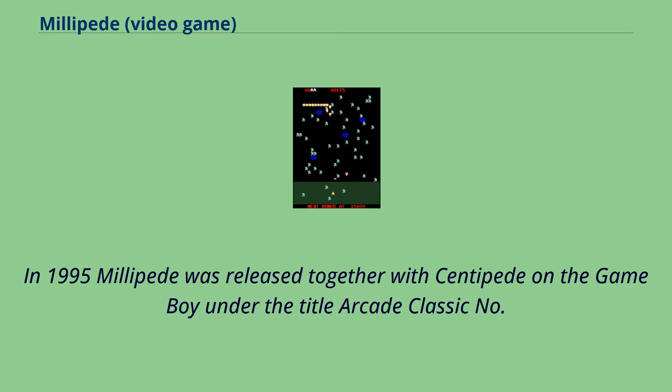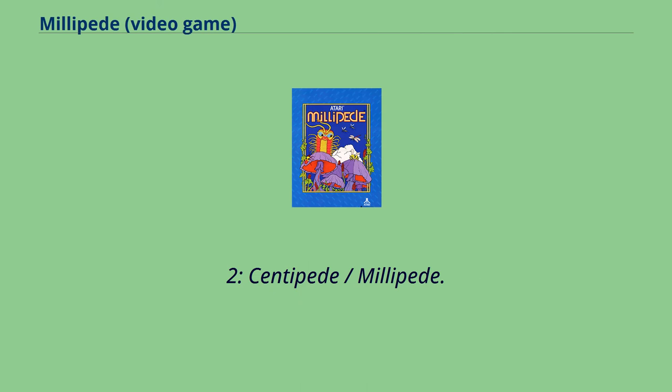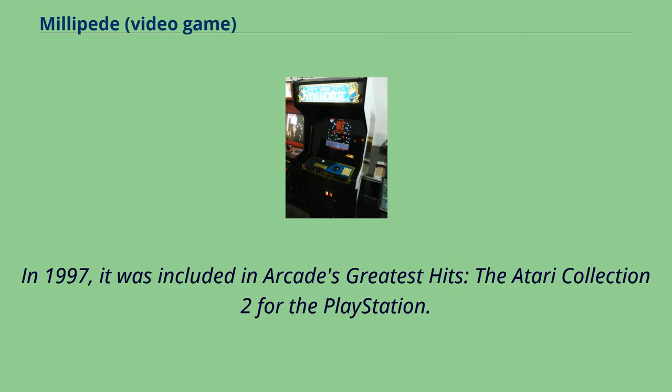In 1995, Millipede was released together with Centipede on the Game Boy under the title Arcade Classic No. 2: Centipede/Millipede. In 1997, it was included in Arcade's Greatest Hits: The Atari Collection 2 for the PlayStation.